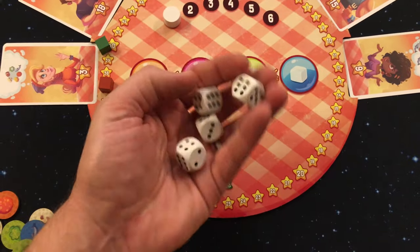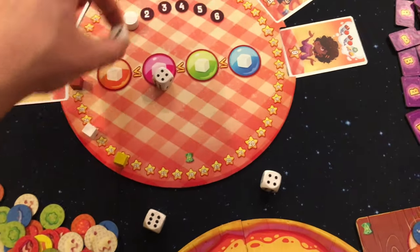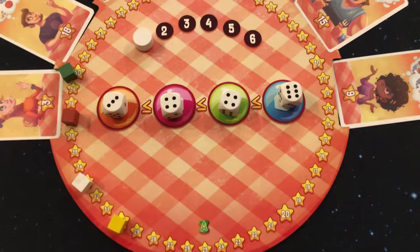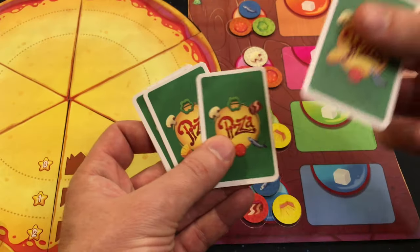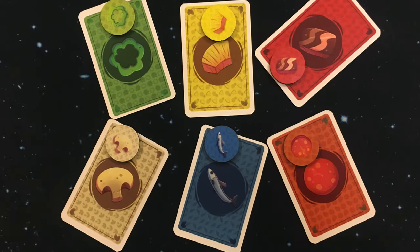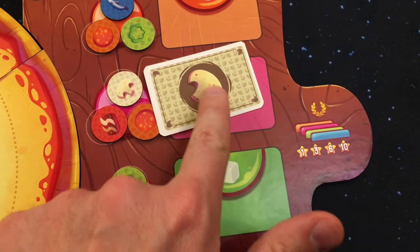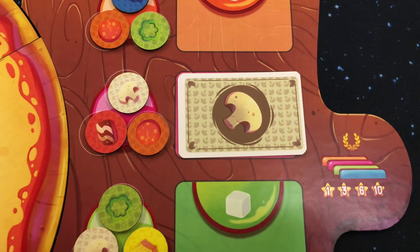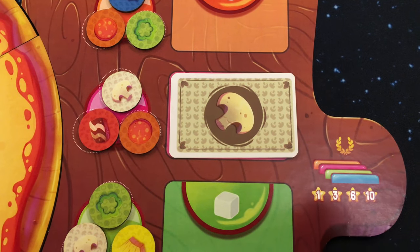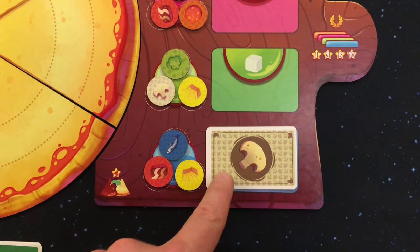The first player will start by rolling the four dice and placing them from lowest to highest on these colored die locations. Players will perform the remaining of this phase simultaneously. All players will draw three of their cards in their hand, and each of these cards lists one of the six ingredients in the game. Each player will choose one of their cards and place it on one of the empty card locations on their board. This card will depict the ingredient that you are intending to place on your pizza, and any of these ingredient cards can be placed on any of the four card locations.